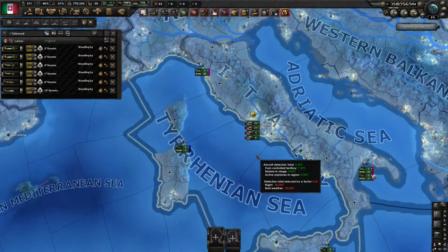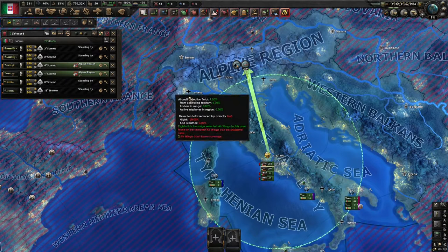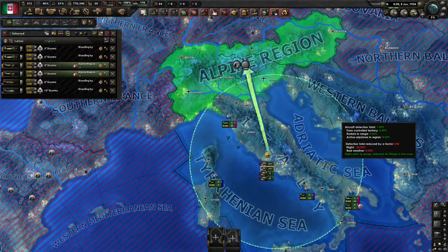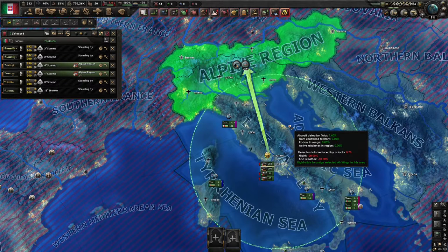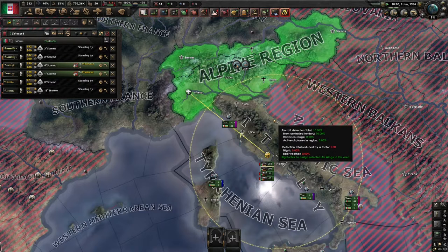To assign your air wings a mission, select the ones you want to give the mission to, and then right click on the air zone you want them to operate in, and then left click on the mission that you want them to run. If we unpause here, you will see this region turn green. Keep in mind, the yellow dotted circle shows the range of the selected air wing. The more of that air region is inside the circle, the more effective your planes will be, so you might need to move your air wings around to increase their effectiveness.